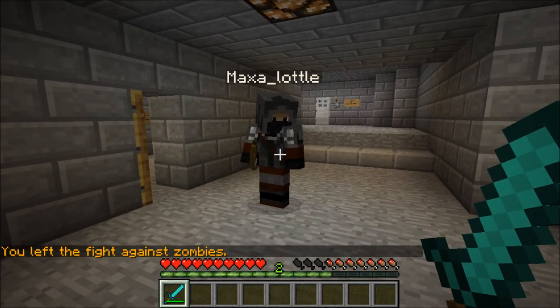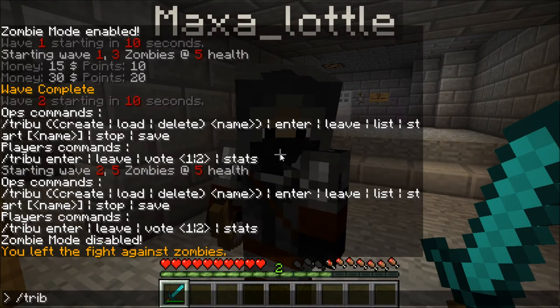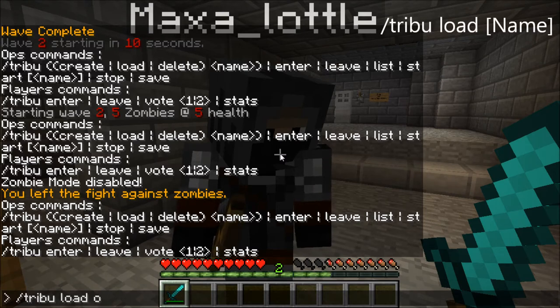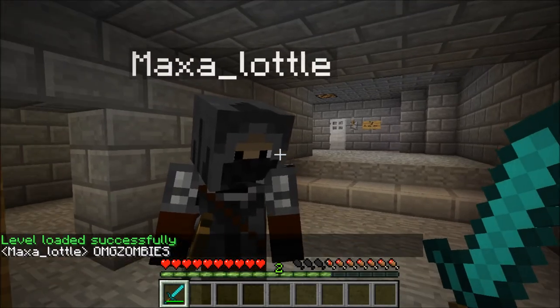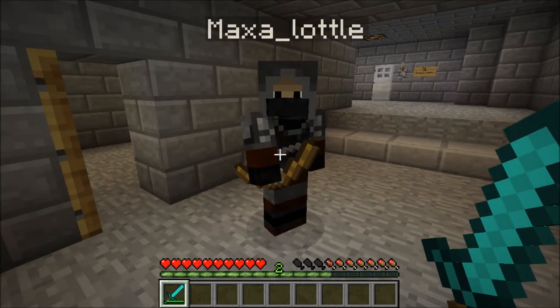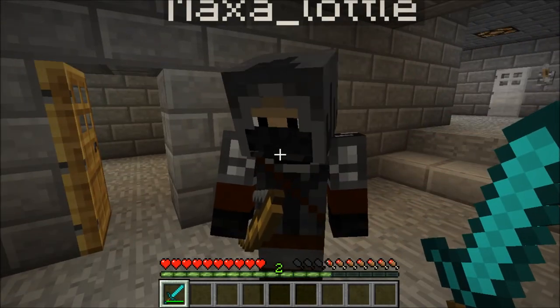That level you created has been saved automatically. So if you put in slash tribu load and then the level name — for example 'omega zombies' all one word, all caps — it loads successfully. So you can have multiple levels: different layouts on the same map, different zombie spawns on the same map, or different zombie spawns on different maps. You just load the one you want.